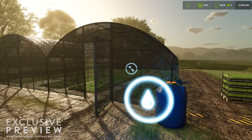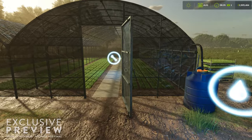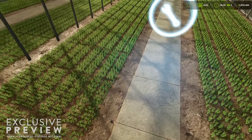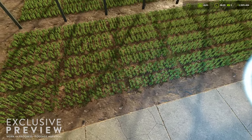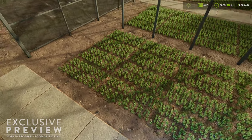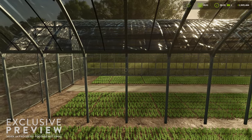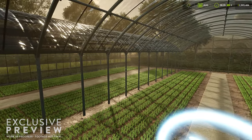In this second scene we are taken to see the new greenhouse model that we saw in the first gameplay reveal. We are growing some rice saplings and the lighting and visual effects of being in the greenhouse are indeed nice. One thing I would like to see is these rice saplings growing in beds versus directly on the ground.